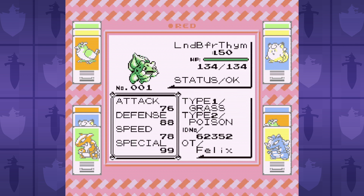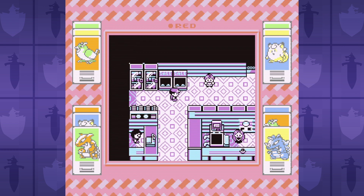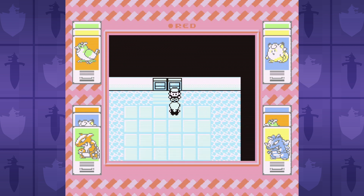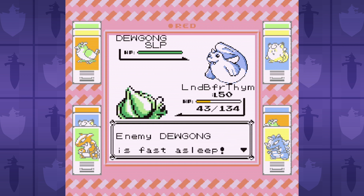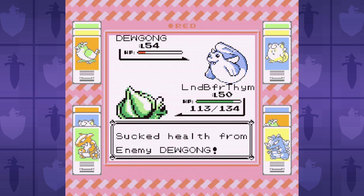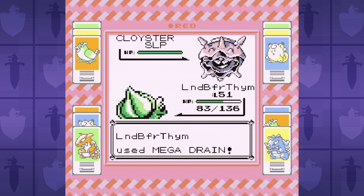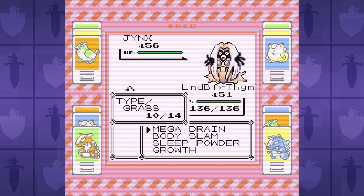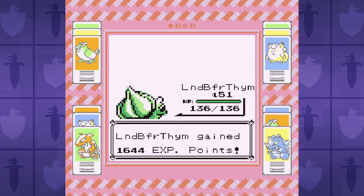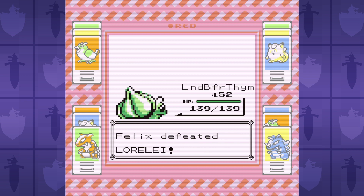With that behind us, here are the stats going into the Elite Four — pretty meh, and the moveset is the same as it has been. First up is Lorelei. We underspeed and get hit hard with an Aurora Beam. I only set up a few growths to knock out Dewgong in two hits, saving some for after the level up so we can badge boost enough to outspeed Lapras and avoid taking a Blizzard — because Blizzard has a high chance to freeze, which is an immediate end since there's literally no way to thaw in this game on your own. Lapras survives Mega Drain, but Lorelei uses a Super Potion — which is cheating — but we win!